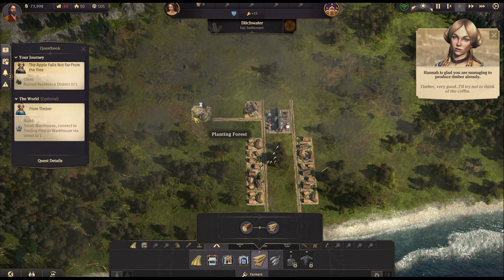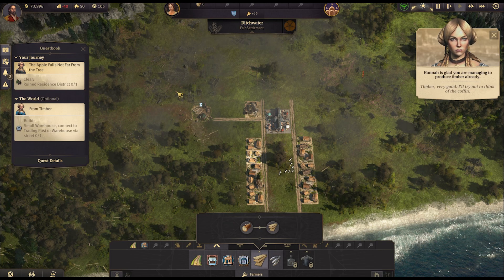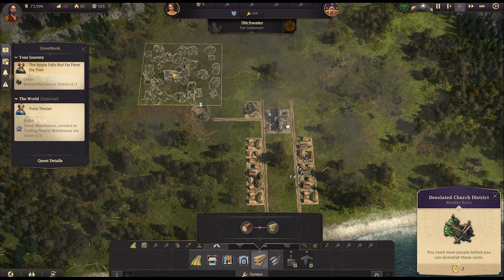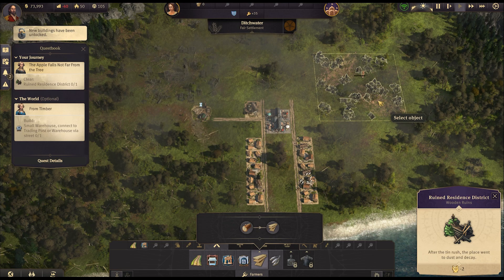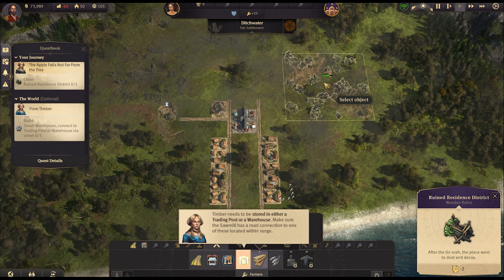It's about as close as we can get without impacting it. We can now clear this ruined district — just click it and the bar will go up and clear it all for us. Wonderful, thank you.